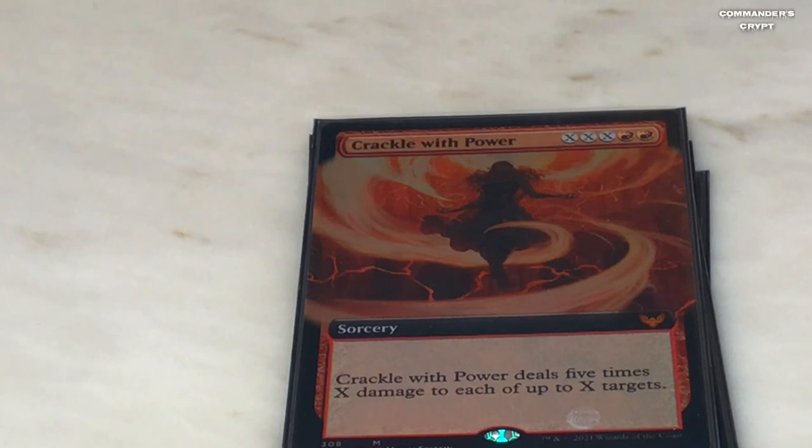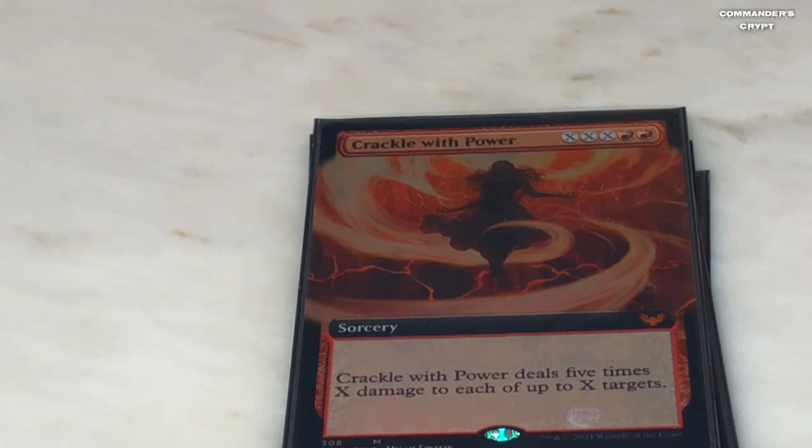Crackle with Power — two red, X X X. Crackle with Power deals five times X damage to each of up to X targets. If you get a Mana Geyser or a big Smothering Tithe and drop this, you're going to be wiping people off the board.